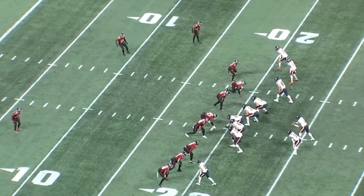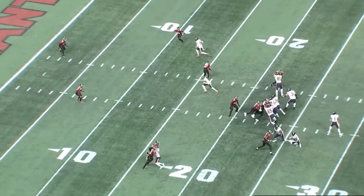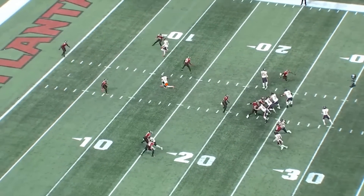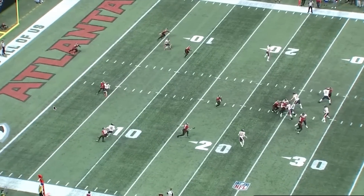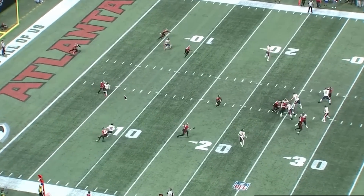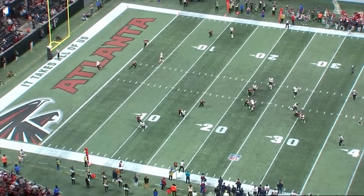I'll say one more thing about the quick game stuff — it's not all Fields' fault. He needs to pull the trigger on some of this stuff, but his wide receivers don't always give him a reason to trust them. On this play, Dante Pettis runs a curl and Darnell Mooney runs a deep over, putting the defender in conflict. But Pettis gets completely mugged at the line and this takes a long time to develop. And Mooney, instead of running past the safety and creating the conflict, settles down and keeps himself covered — so there is no conflict. Fields is looking at it ready to throw, but Mooney fails him.